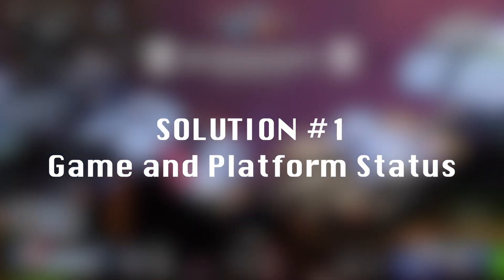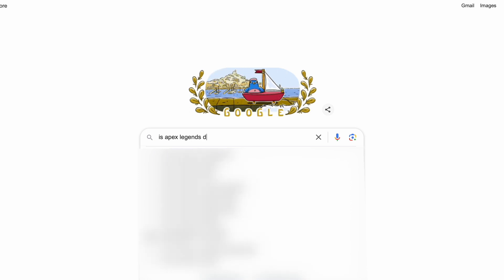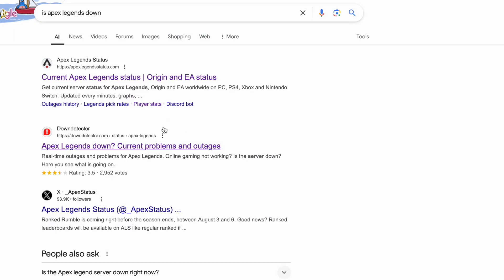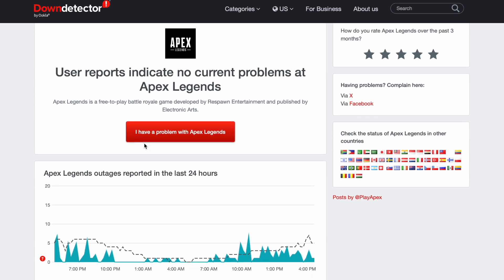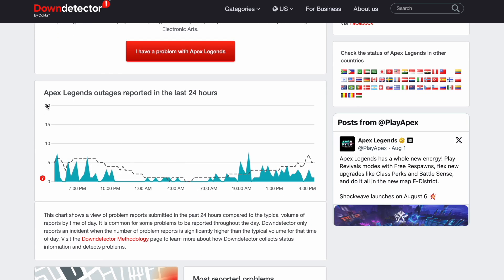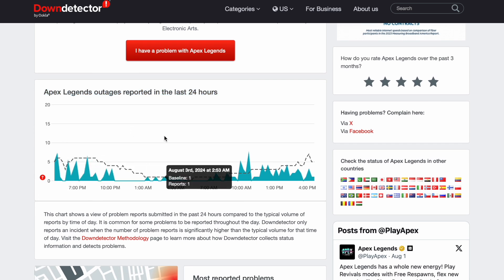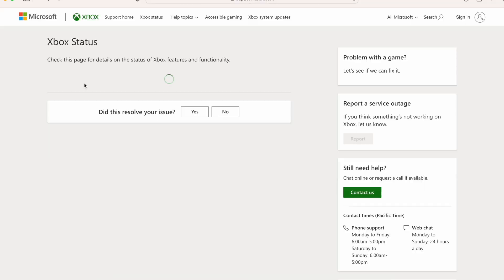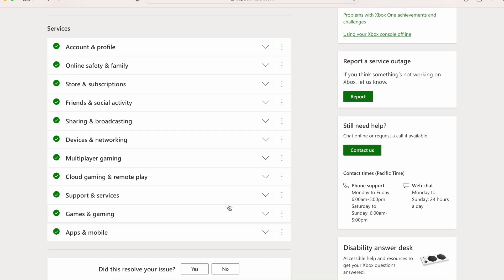Solution number one: checking the status of Apex and the platform we're playing on. The first thing I do whenever I start lagging on Apex is simply Google 'is Apex Legends down?' I usually go to the Down Detector website where people can report if they're also having issues with Apex. Often you'll see reports coming through non-stop, but if those reports are not over the thousand report mark in the last few minutes, then the Apex Legends servers are probably fine. Next, we could check the platform we're playing on — for example, is Steam down or is the Xbox Live network down? Assuming they're not, let's switch to solution number two.